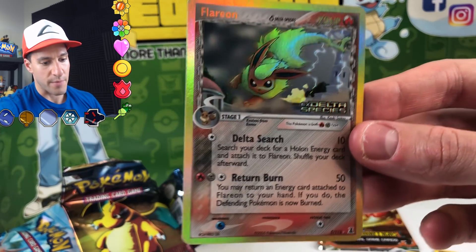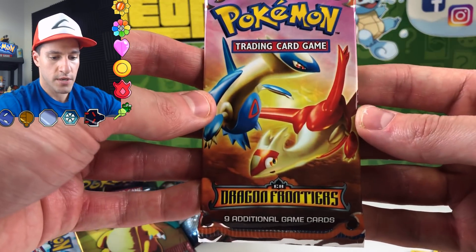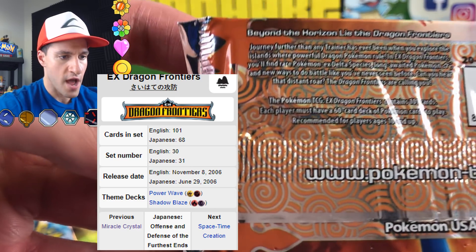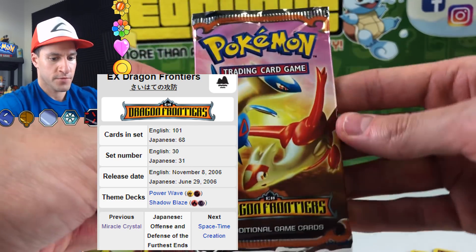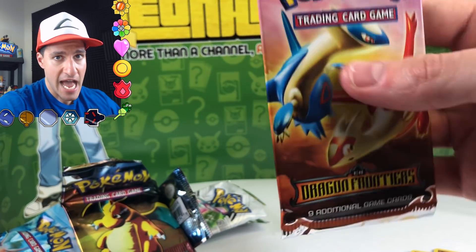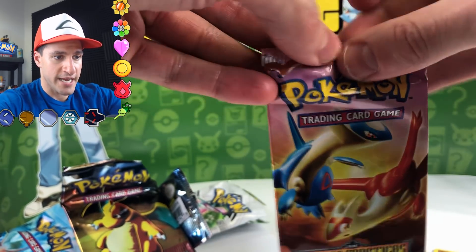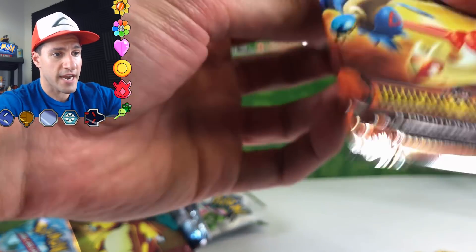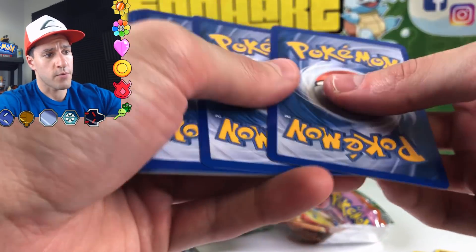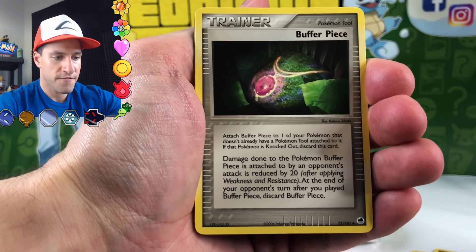We are down to the last pack — Dragon Frontiers. The back says 'Beyond the horizon lie the Dragon Frontiers.' This is the set that has the Gold Star Mew and the Gold Star Charizard. Let's see if we can actually pull a gold star — this is the one I really want a gold star in. Nine additional cards, get ready for some amazing artwork!